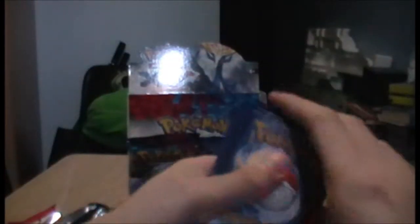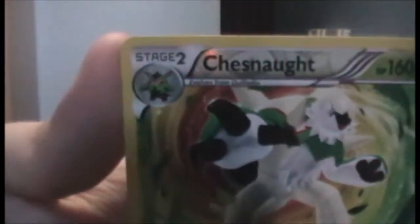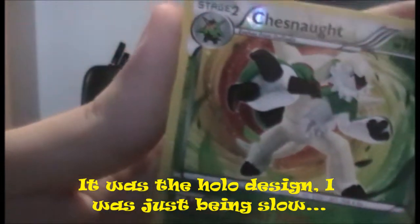If I can get it open. Here's hoping for possibly one more EX, but maybe that's stretching it - I've already got three. Let's kick it off with the Froakie, Sandile, Diglett, Jigglypuff, Shellder, Ledian, Mr. Mime, Gerda. A reverse Chesnaught, which may or may not be different to the Chesnaught I pulled in part two. And we have another Scolipede. Not bad.